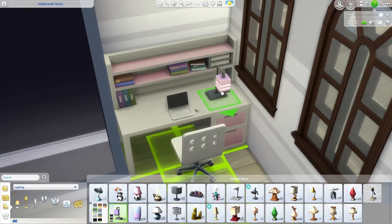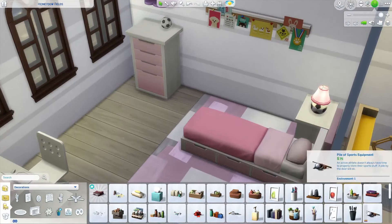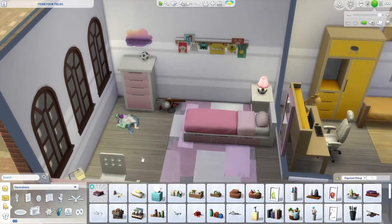Another good trick: if you're getting a bit sick of the catalog, sort by a specific color and you might unlock swatches you've never seen before on certain items.